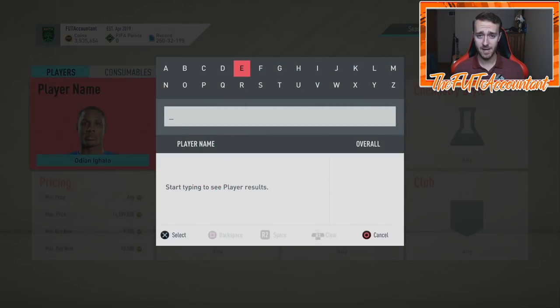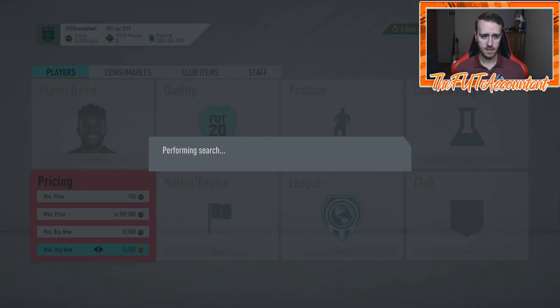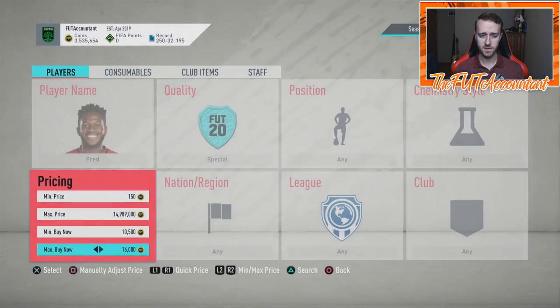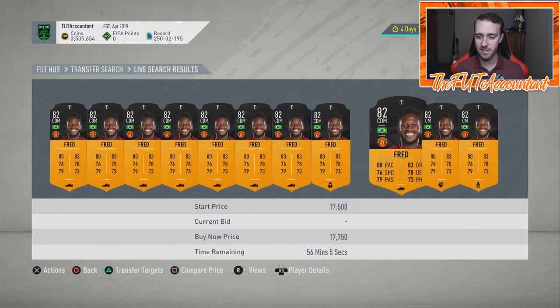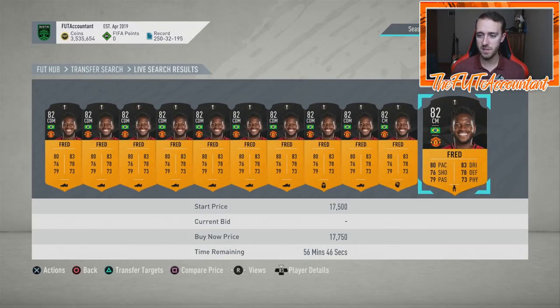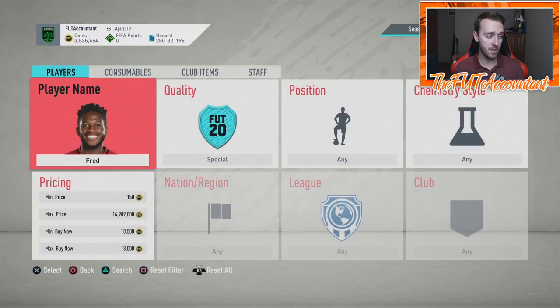Fred was a discard Man of the Match last week and look where Fred is now — he's 18,000 coins, and this guy was discard. You could buy him by the thousands last week when he was in packs. That's 7,000 coins a card with basically no tax at this range. Man of the Matches are a great investment, especially if they're from a team like United or a very popular team with a lot of fans. So that's the market outlook for this week.